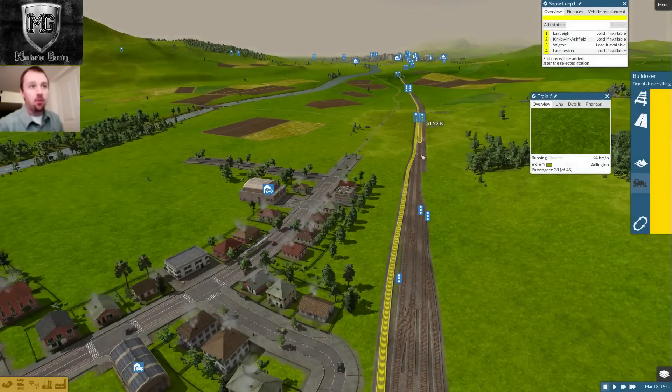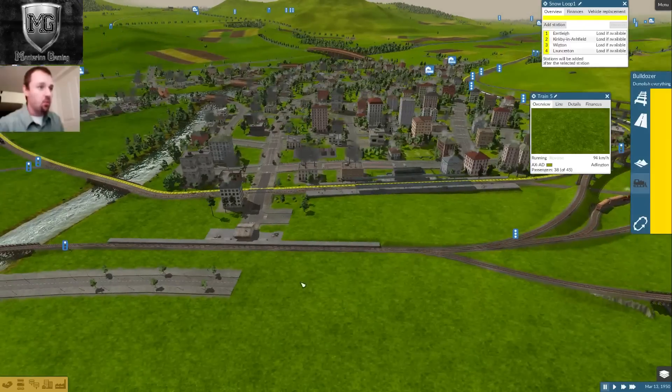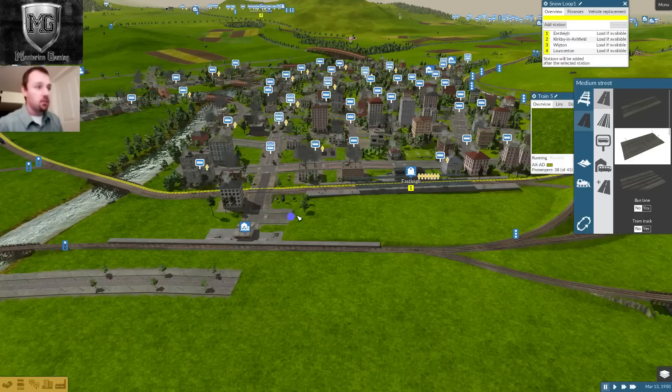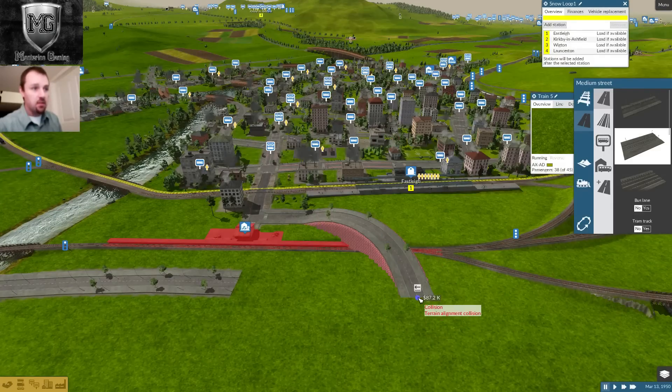So we'll add an electric train line for supplies. I'll add a third rail here — that's what this line is going to be. We will be transporting double the goods, and we'll have a nice shopping district set up right here. That's my plan — if I get there or not, that's a whole different thing, but the plan has started.